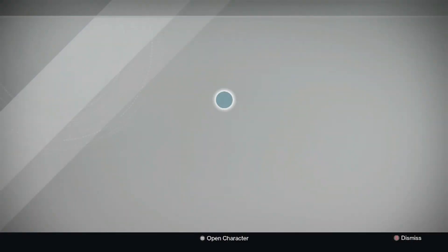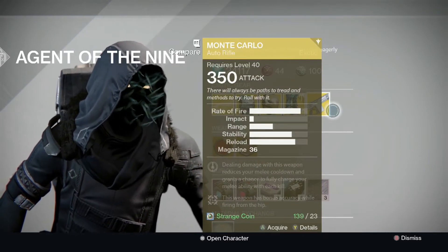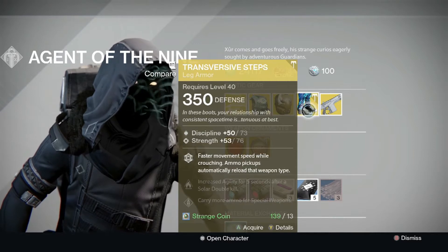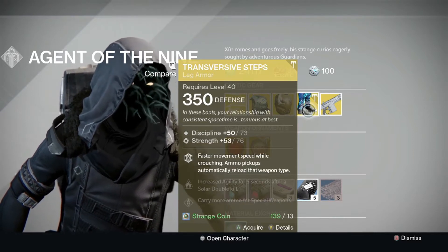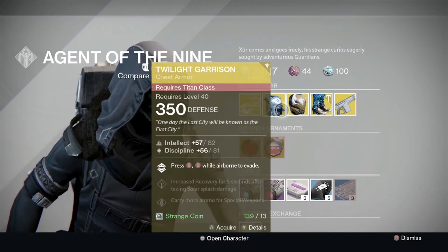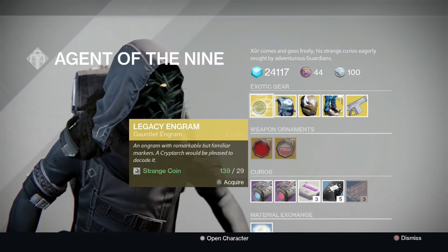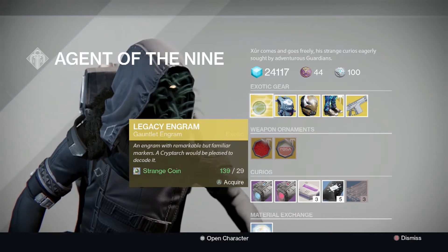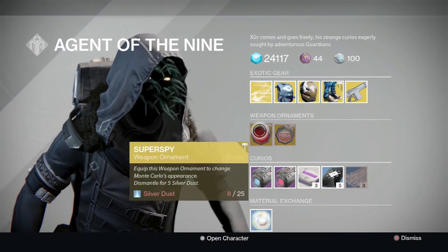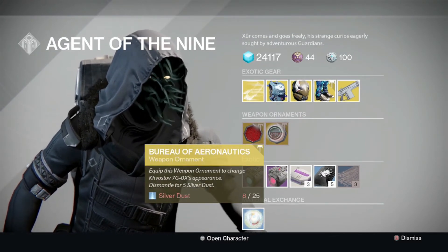Let's see what he has. He has the Monte Carlo at 350 attack, that's cool. We have the Transversive Steps — hopefully that's the brand new item — really cool, 350 defense. We have Nighthawk at 350 defense, Twilight Garrison at 350 defense, and we have a Lake Scene which is actually from last-gen Destiny, or year two Destiny, because we're now in year three.